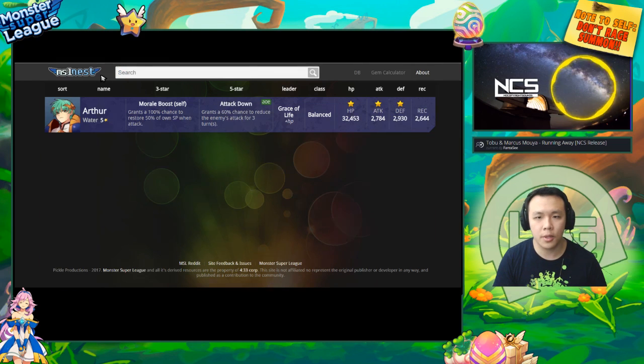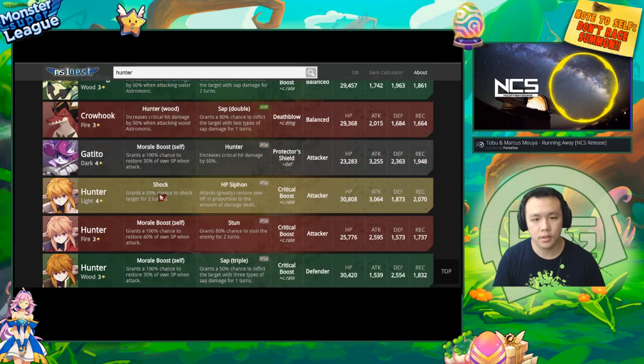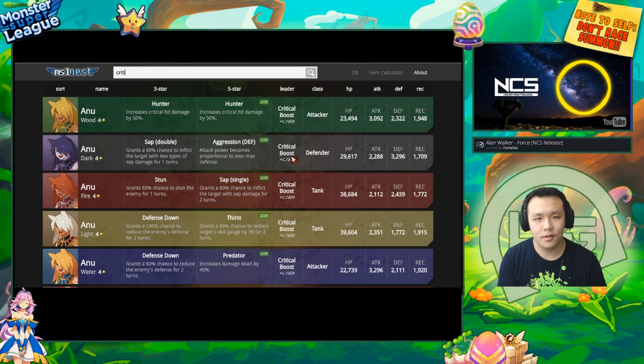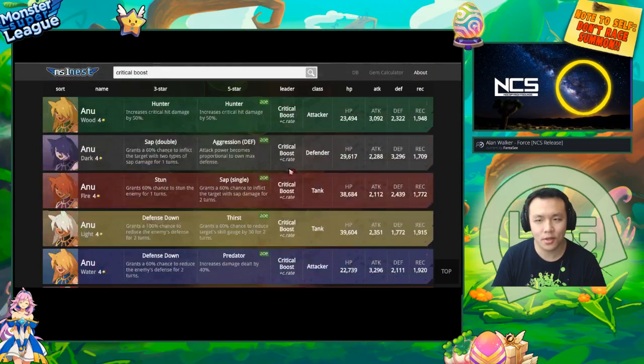It's also got the ability to search for skills. Say, for example, you want to search for monsters with hunter skills — then you will be able to find monsters with hunter skills. You can also search the leader skills for critical boost.